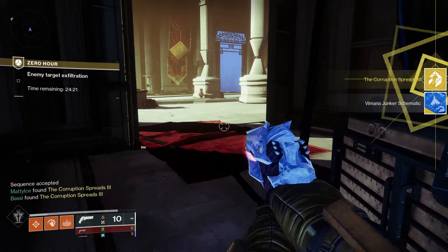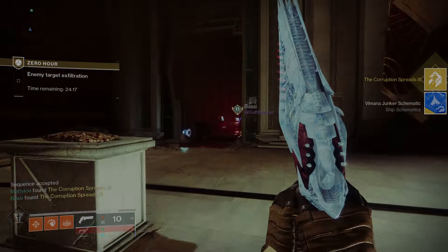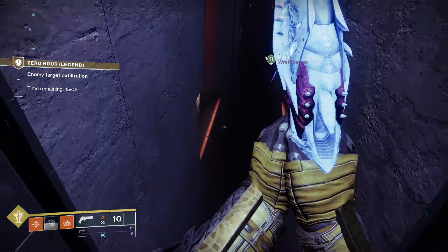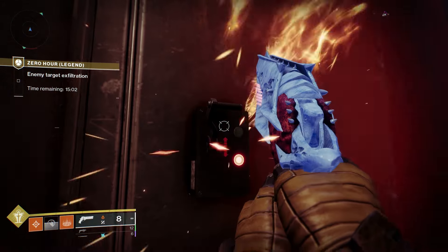Go ahead and finish off your normal run, or just back out because you're pretty much done. Then load up legend. For legend you're looking for the two catalyst switches. If you've done last week's, this week's is immediately in the room after that, where you have to do the back and forth jumping with the Fallen and all that.